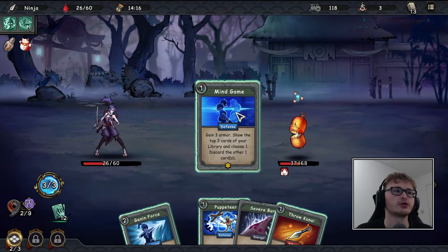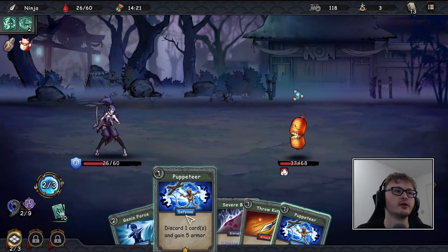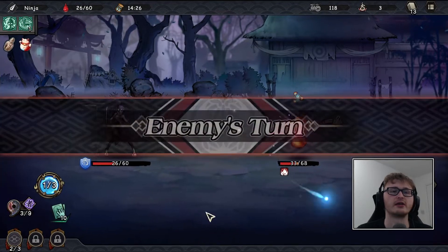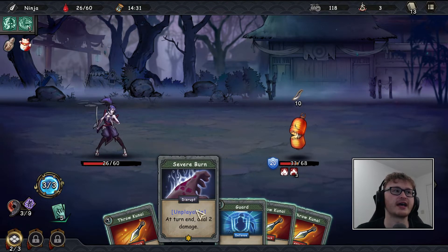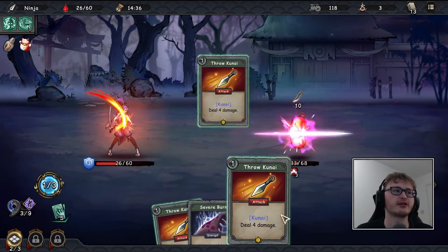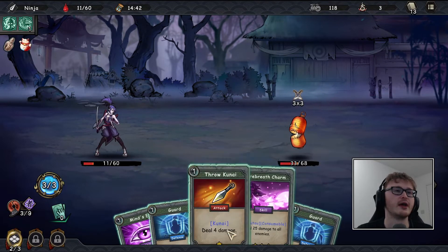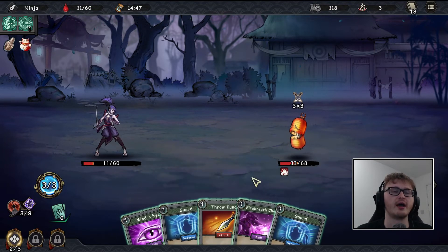I should have checked my library was empty before playing that card. We're going to take three damage at the end of this turn, slightly more because of the severe burn in our hand. We can mind game, discard the severe burn, puppeteer the Genin Force, puppeteer the severe burn, then hit the enemy. I'm a bit worried this is going slow as he's putting severe burns in our deck every turn.